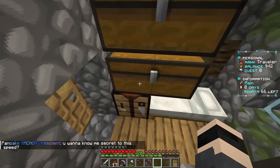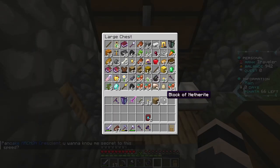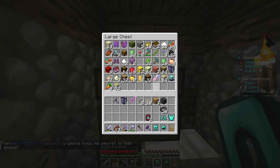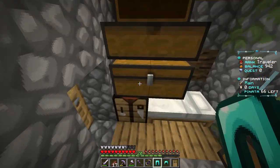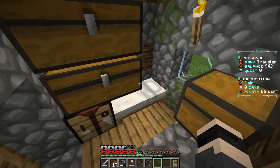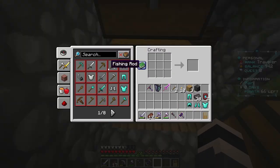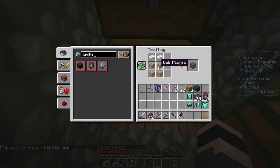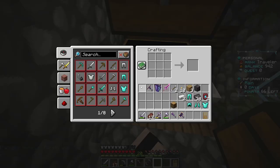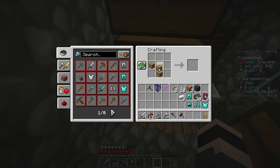I wanted to craft myself some netherite armor because I got myself a diamond set. I think I need a smithing template and diamonds - no wait, I need a smithing table. But how do you craft a smithing table? We need oak planks and two iron. Let's do that. Amazing.